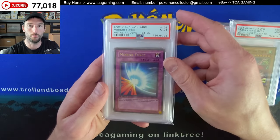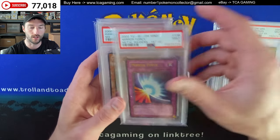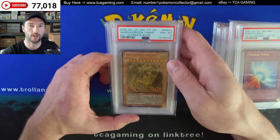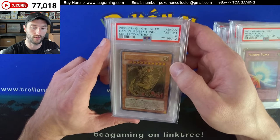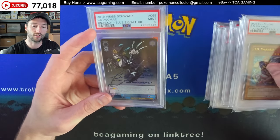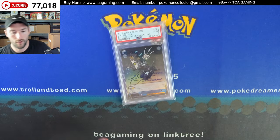There's Harpy Lady Sisters. There's Mirror Force — and you can get these in a faded and off-center type version as well. There's Hamon, Lord of Striking Thunder, kind of like the Winged Dragon of Ra. This is from Shadow of Infinity, Ultimate Rare, first edition. Got a DD Warrior from Tournament Pack 7. I think there is another Yu-Gi-Oh card — maybe it's BGS graded.